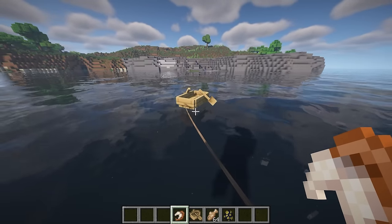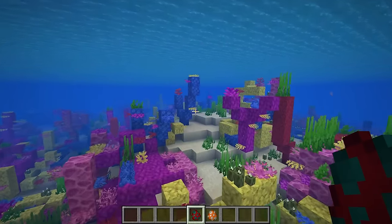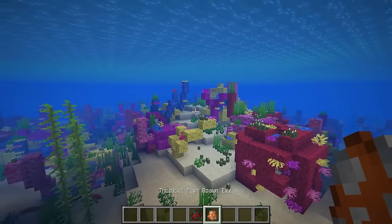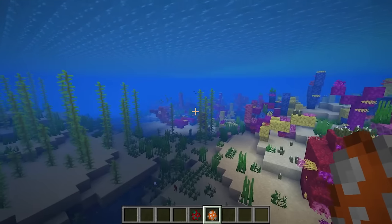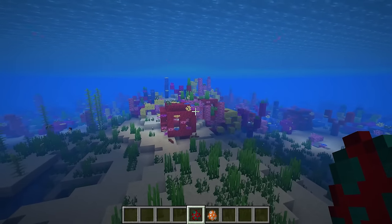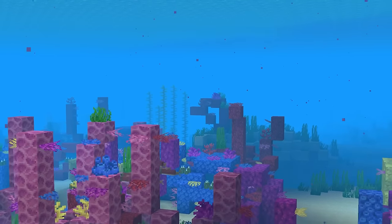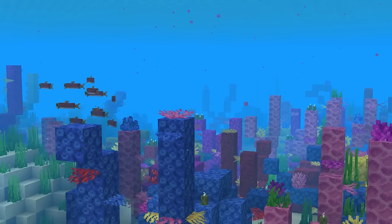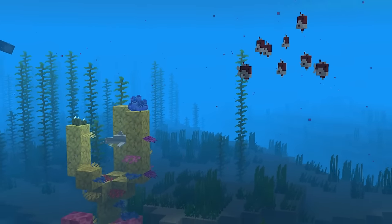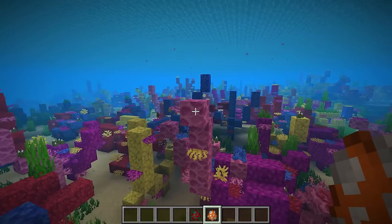Boid simulation refers to a computer model that simulates the flocking or herding behavior observed in nature, like the coordinated movement of birds or fish. In the context of this mod, fish will exhibit more realistic and dynamic group movements, making your aquatic environments come to life. Each fish follows three rules: separation — steer to avoid crowding local flock mates; alignment — steer towards the average heading of local flock mates.